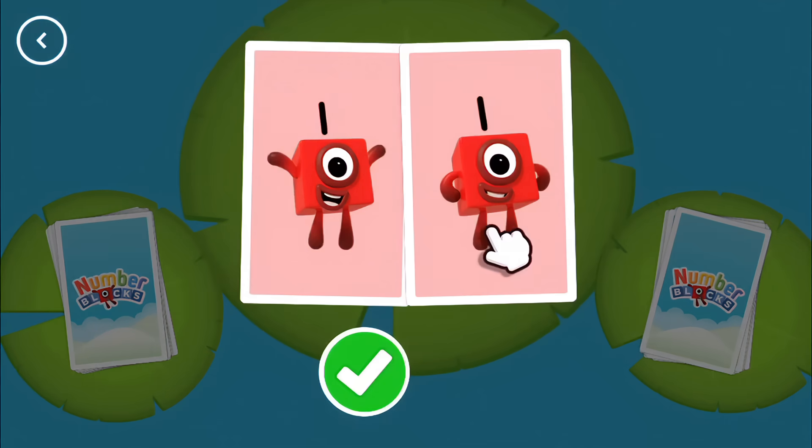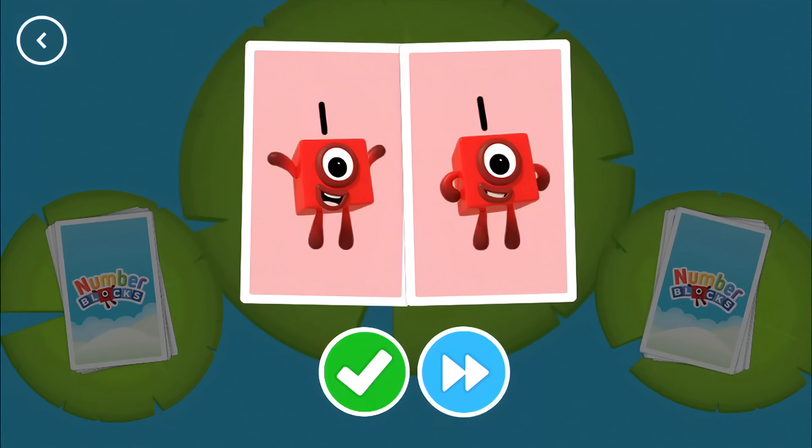One, one. When you see two cards with matching amounts, tap on the tick button or the cards to call snap. Or, if the two cards don't have matching amounts, tap on the next button. Snap!